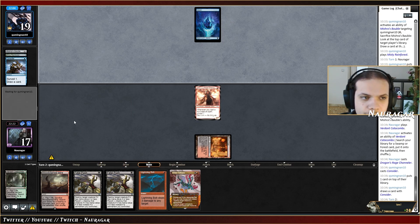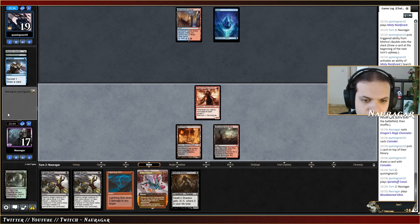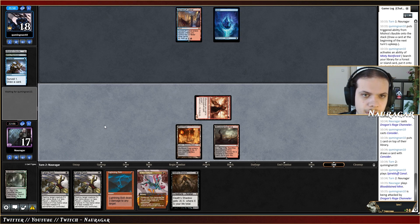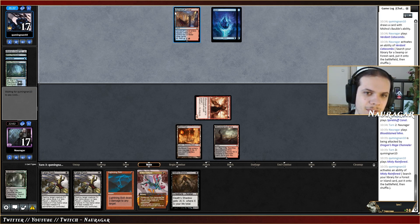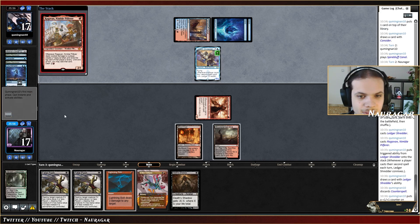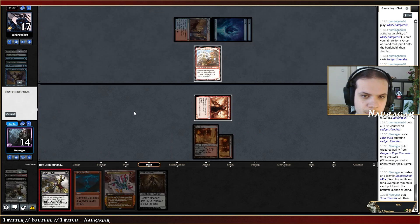Maybe they decided to counter the Ragavan because we could be playing Orcish Bowmasters. I got a Shadow — I cannot surveil because if I go for a surveil land the Shadow is never going to come into play. I'm just going to attack. I take one — it's supposed to be their turn. They have a counterspell up and no removal spells maybe. They're playing around Orcish Bowmasters. Ragavan — you're going to connive my friend. I'll Push the Shredder, fetch first, then Push the Ragavan as well.